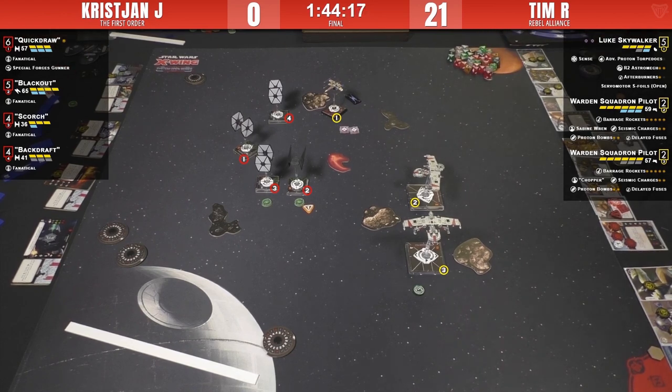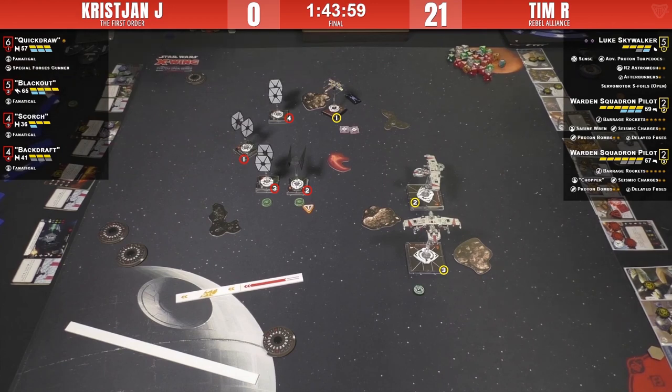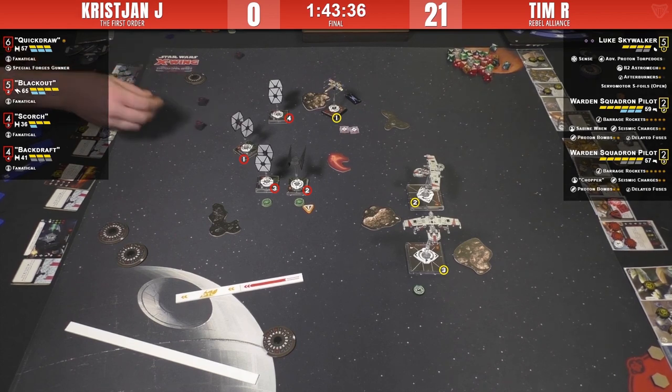Scorch rolls three results and spends the focus for three hits. The K-wing evades well, losing only one. The K-wing knows how to evade. Christian admits he obviously should have shot at the shieldless one but he's tired and drinking. A shot from the other K-wing comes in on Scorch at unobstructed range three — Scorch takes one evade result and survives. No bullseye on the Barrage Rocket, though there is bullseye on Blackout.